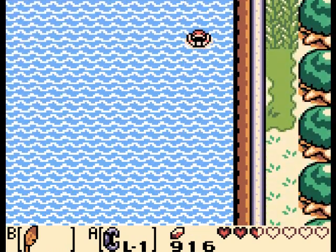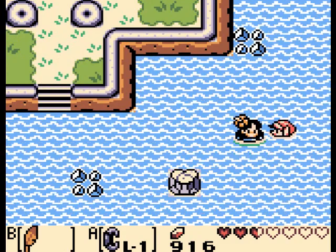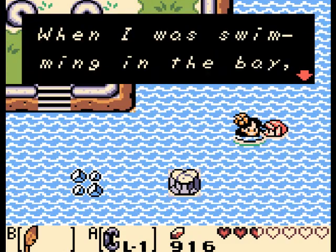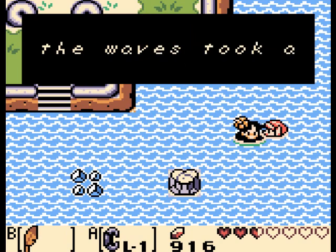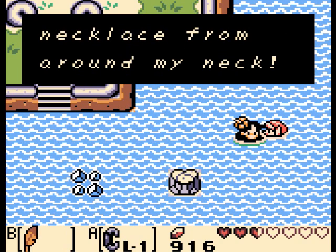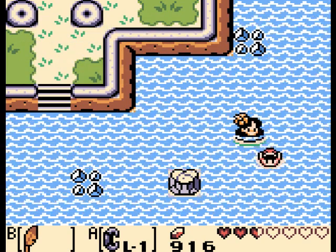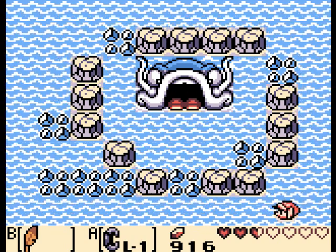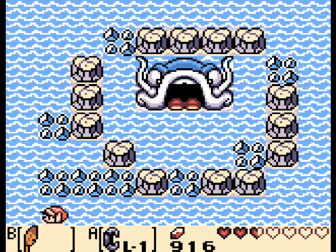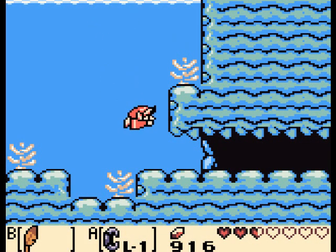Here we go. This kind of resembles the Hyrule waters. Here's a mermaid — let's talk to the mermaid. The water kind of resembles the area — the topography reminds me of Link to the Past. When I was swimming in the bay, the waves took a very important necklace from around my neck. Here we are — here's the Catfish's Maw. That was quick. We didn't even have to do any quests or anything to get here. You just dive right here and you're good.